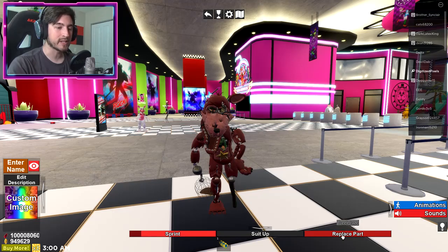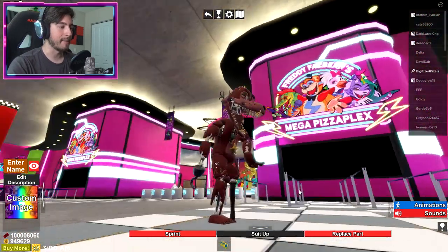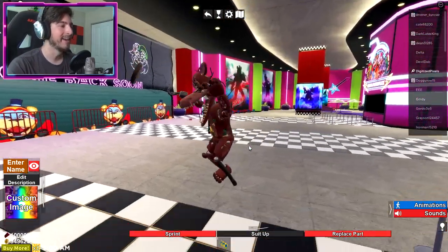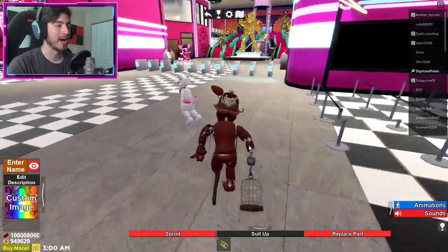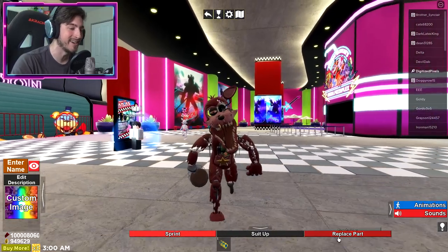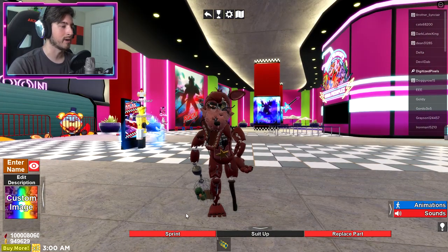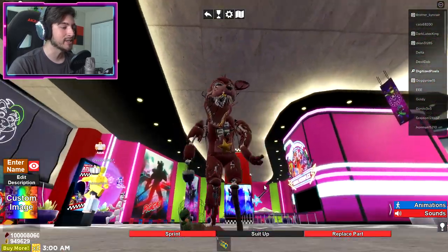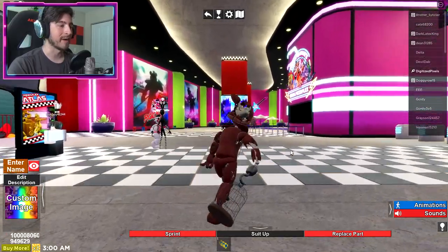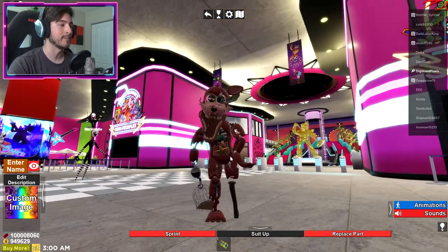And then there's a replace part toggle for the cage. You know, I might be crazy here, but I kind of like it with the cage. He's trying to hit something — get over here! And then suit up — you can become the Rockstar with the cage bird. Oh my gosh, that's so cool. I love shattered Rockstar Foxy. My b.